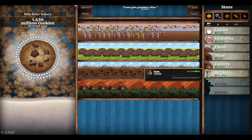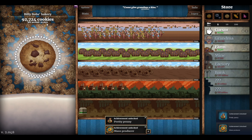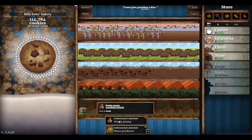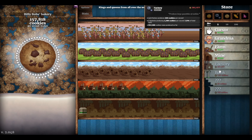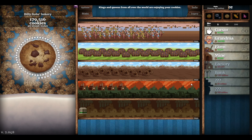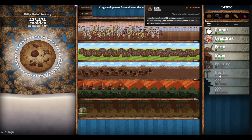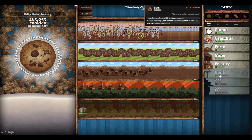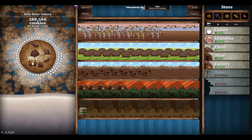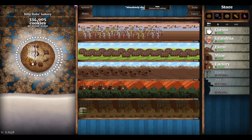We're halfway there. We do need to add more mines and farms - I think that would help. Let's get another bank in. Farms are cheap - let's add a couple. We still have a million cookies after adding five farms. We're at 1.6 million. Look - we've added ten more mines and we still have a million cookies! The factory is half a million cookies. We really need to build up the farms.